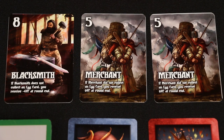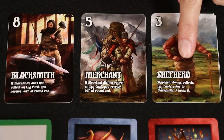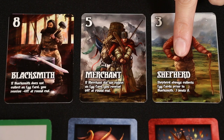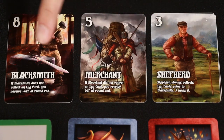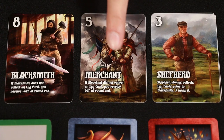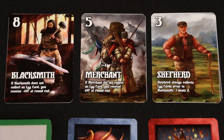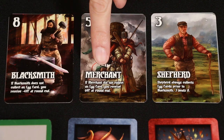Let's say instead the green player had chosen the shepherd. He has a pretty low value at three. However, the shepherd always collects egg cards prior to the blacksmith. So in this situation the green player would get the nine victory point egg card, the blacksmith would collect the minus seven victory point card, and the merchant would go home with nothing — but then at the end of the round would collect an additional six points because of the effect on the card.